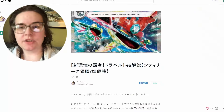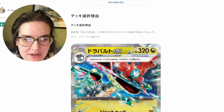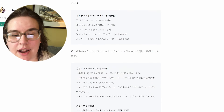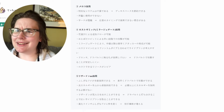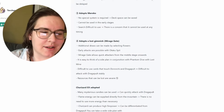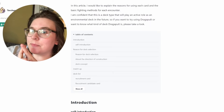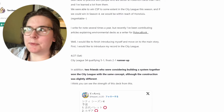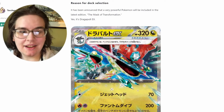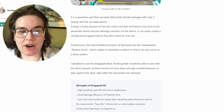As for guides, here's one I can link below — it's about getting second place using the Dragapult deck, discussed in depth. The strengths of Dragapult: high durability, because it's got 320 HP and it's Dragon type with no weakness — fantastic. Then there's good damage from Phantom Dive; it does solid damage and just spreads damage counters everywhere.